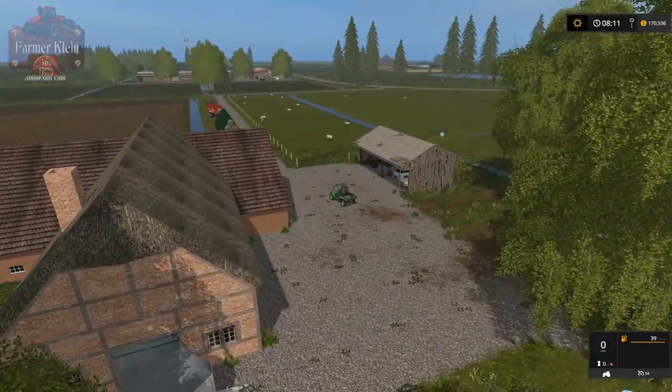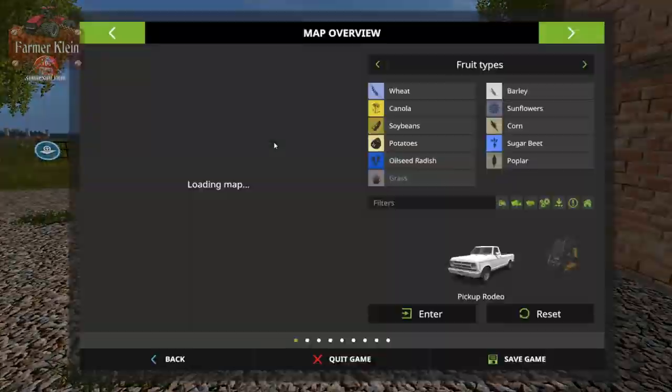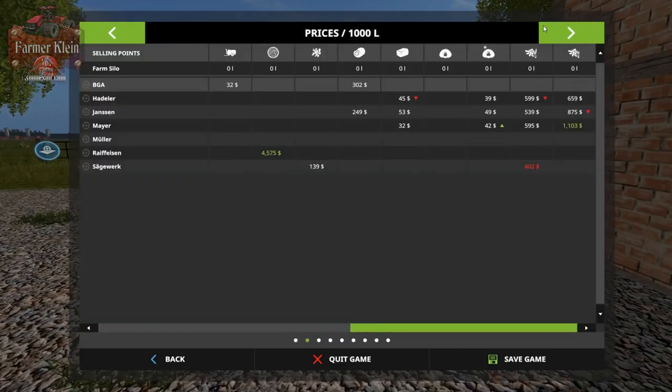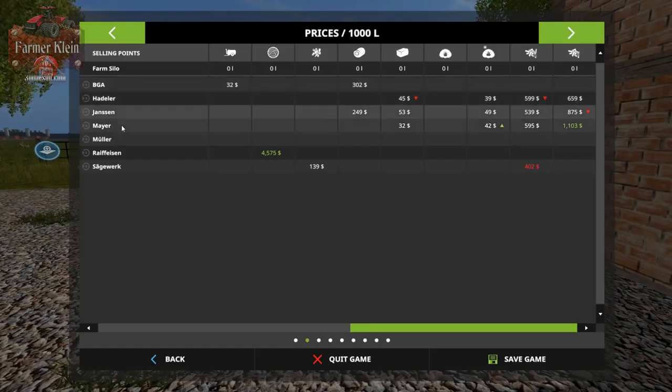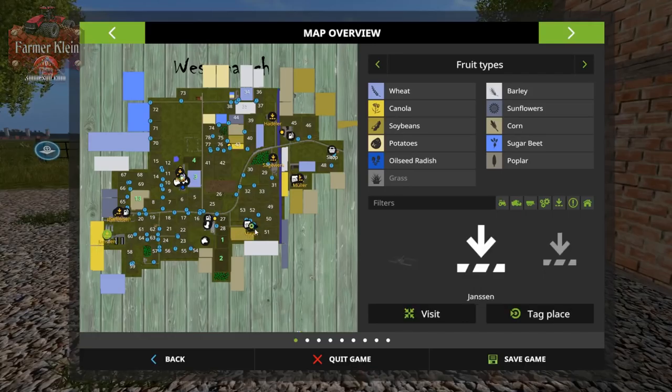That's pretty much it. This here is a bale buy point - bale buy point I should say. The pig area also has a buy point for bales. The cow area may have one too - the hotspot just isn't listed. There are three bale buy points, a root crop buy point, and then the sell point for the rest of your crops.